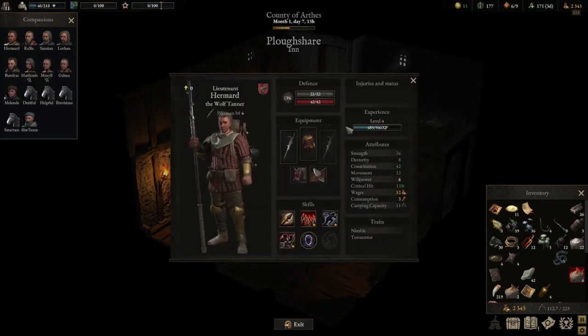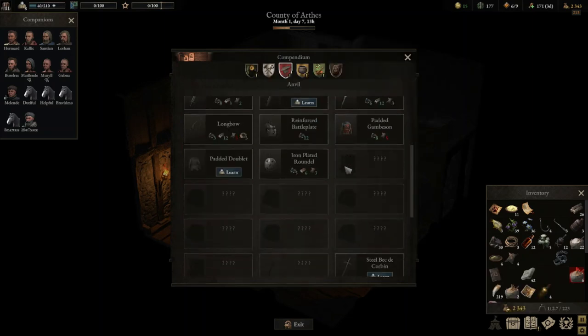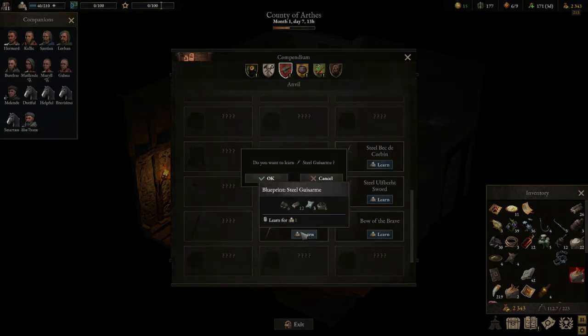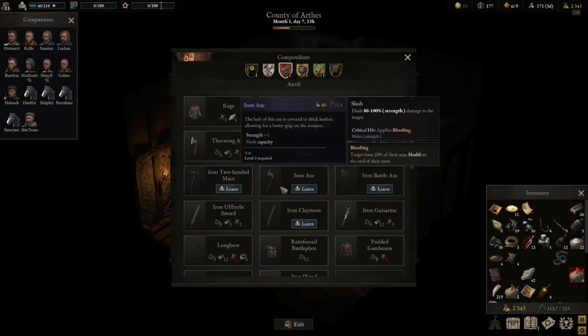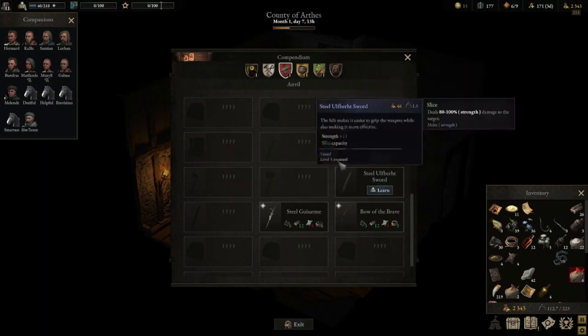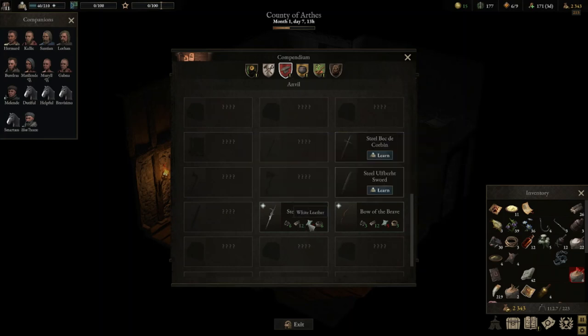The first thing I want to do is our party is starting to head up towards level 5, where we can start getting some stronger weapons. To craft all of the stronger weapons in the compendium, we actually are going to need a bunch of white leather. I've saved up a bunch of knowledge points and I'm going to buy the Steel Guzarm recipe straight off the bat, and the Bow of the Brave. I love the name of that bow. We need to collect a lot of wood and some white leather, which is going to be the aim today.